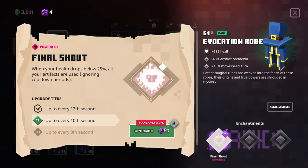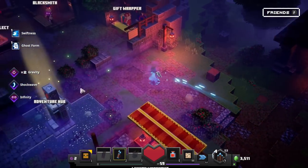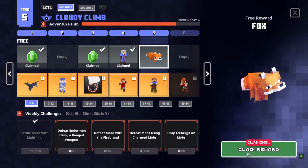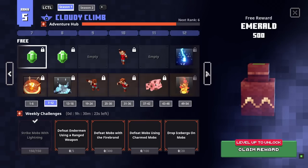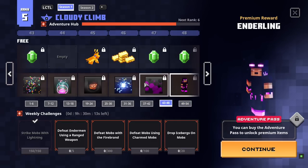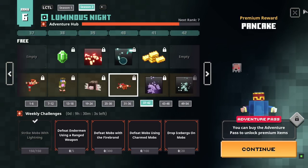The Final Shout enchantment: when your health drops to 25%, all of your artifacts are used ignoring cooldowns. That's the best one — could try that. Now we should be able to move even faster and our artifact cooldowns are lower. We got a weekly challenge completion which jumps us to the next level. The fox free reward — 'a mischievous little pal who's ready to go on a big adventure' — very cute! We'll keep working through all of that.